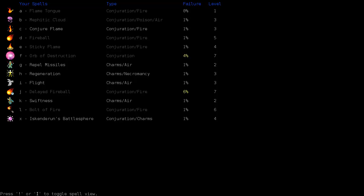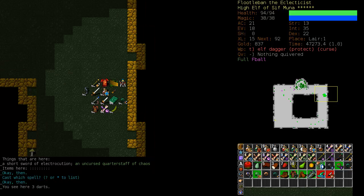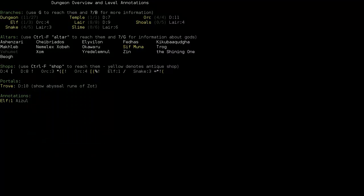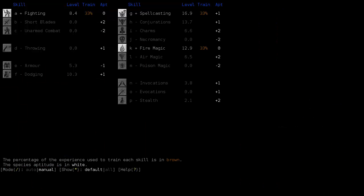What do we need next? We could get rid of — and we will — Mephitic Cloud and Battlesphere eventually. For now we'll keep them. We are working towards memorizing Fire Storm; that is our goal. Let's take a look at the dungeon overview. It looks like we are at the bottom of the Snake Pit right now. We also have the Shoals to deal with, so I hope I have flight — I do.